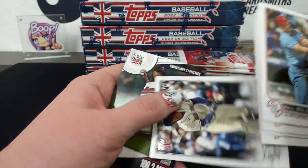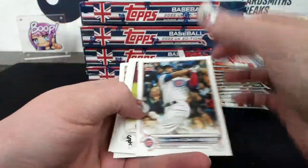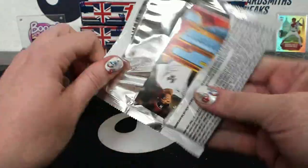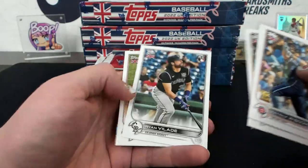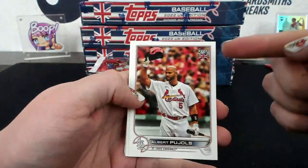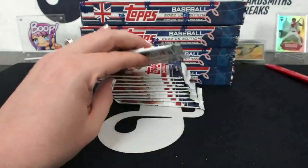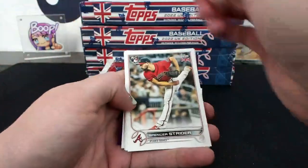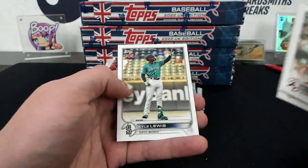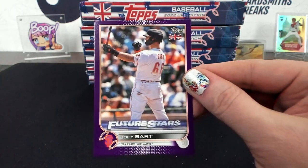Julio play Significant Statistics. Career Year Arenado. How about purple - because that's what we've got! Want to see purple? Torkelson rookie, Joey Bart Future Stars purple, numbered 36 of 50 for San Francisco - Cranky Yankee.